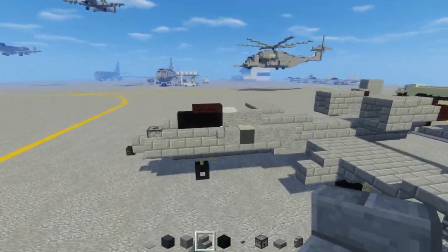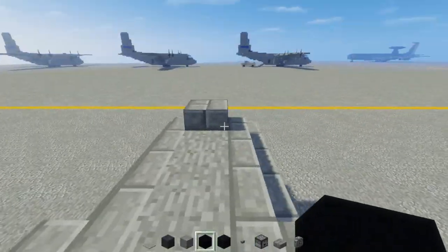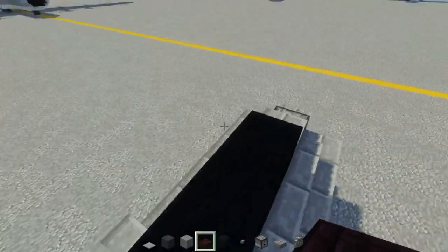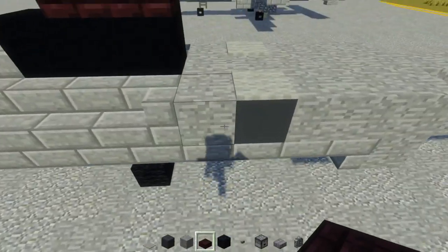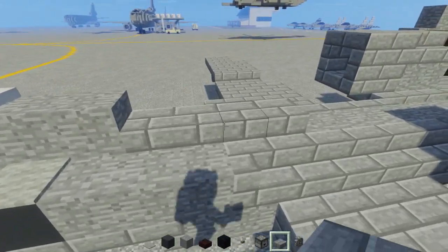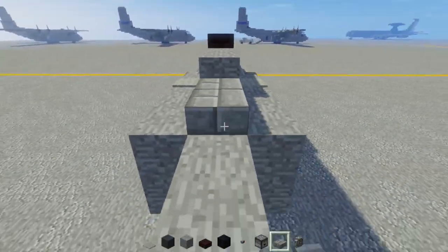And let's add a slab of stone brick on the very top diagonally so it curves a bit up. Now for the cockpit, we're going to add three black concrete blocks, one, two, three. And on the top, two of these nether brick slabs. Now behind that is three stone blocks, and then there's going to be four of these stone brick slabs.